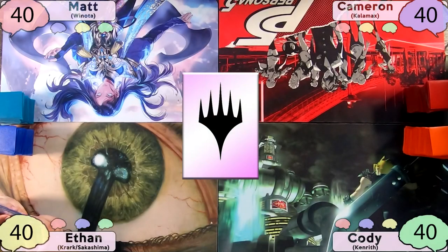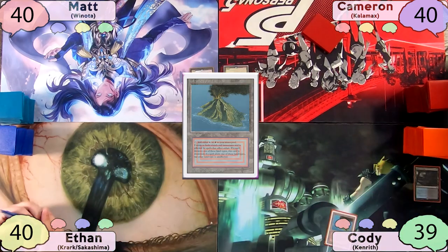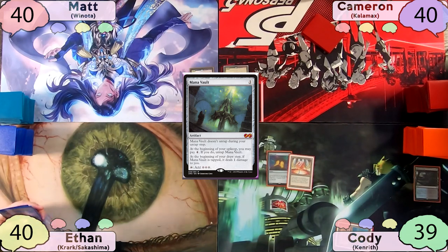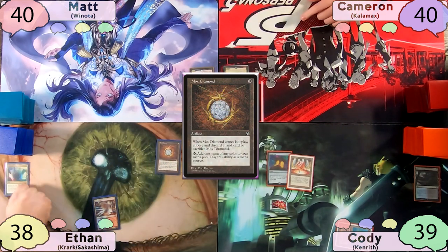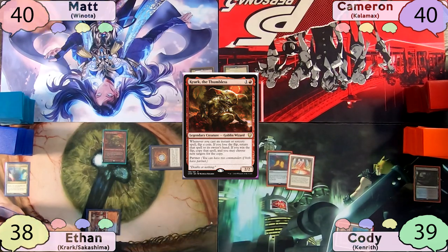Cody wins the die roll and starts his turn off with a Polluted Delta, fetches to find a Volcanic Island, then casts his Mana Crypt and taps his Volcanic Island to cast Mana Vault before passing to Ethan. Definitely not the worst turn one ever. On Ethan's turn, he shocks in his Steam Vents, free casts a Mox Diamond pitching Mana Confluence, and casts Krark for a turn one commander.